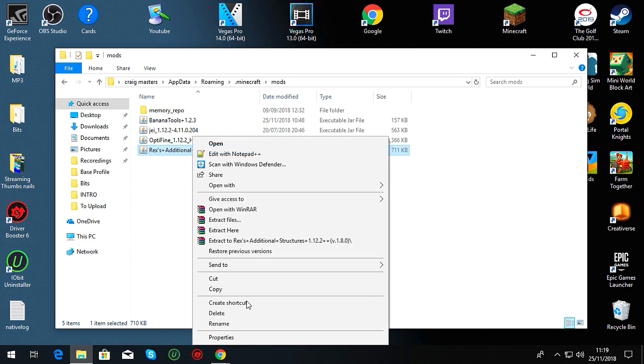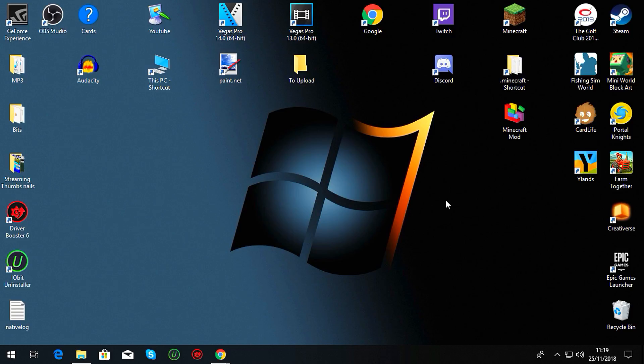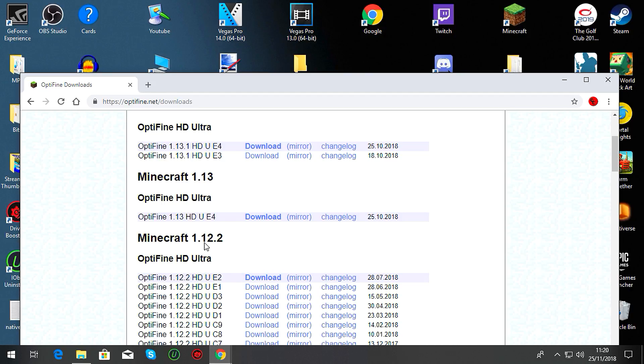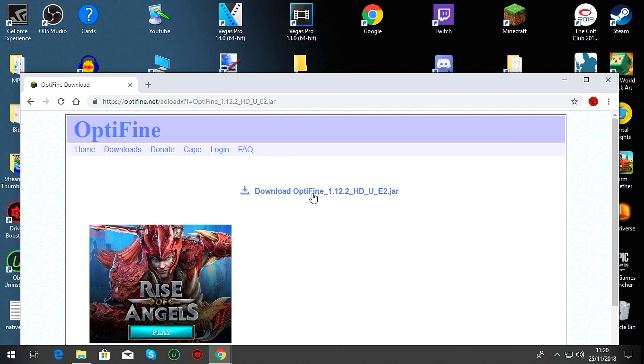You can also download and install OptiFine. There are two ways to do it: you can download it and double-click it to use the installer, or you can drag it into your Forge mods folder — which is what I prefer. OptiFine is not just for bad computers — a lot of people use it, it makes your computer run better and gives you more options. Go to the OptiFine page, go to Downloads, find your version — say 1.12.2 — click on it. This screen comes up, wait a few seconds, click the download button, wait a few more seconds, and it'll be downloaded.